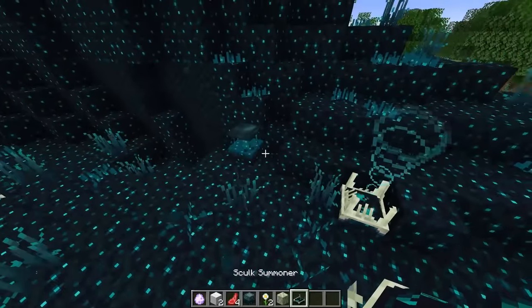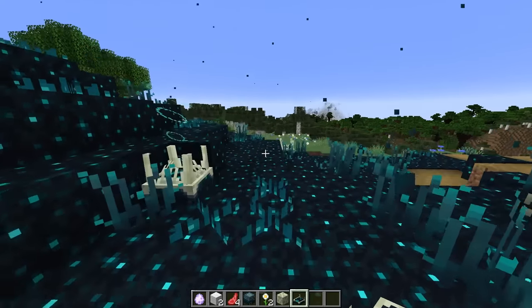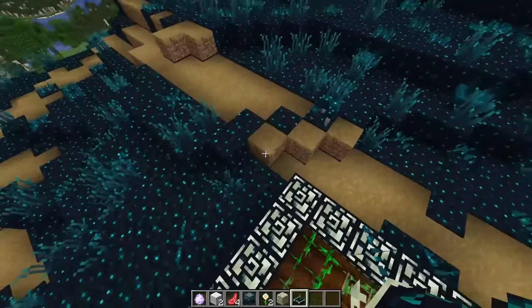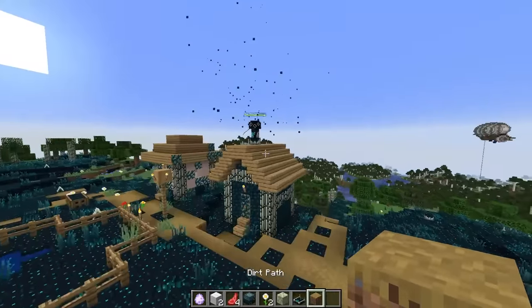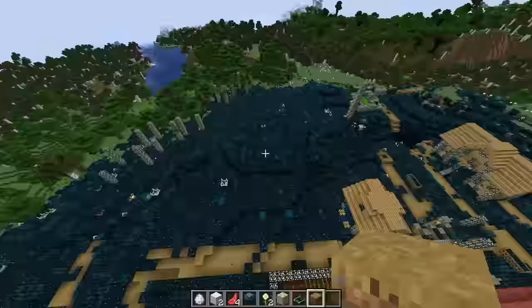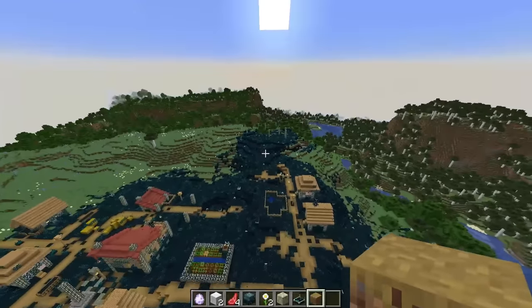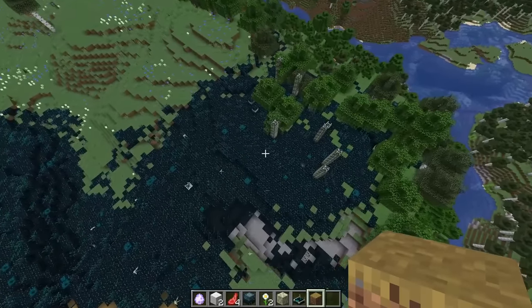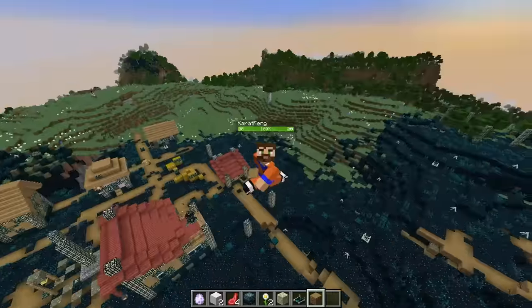There's a Skulk summoner — it's getting triggered but it's supposed to summon stuff, though for now it's not summoning anything. Some of the blocks are not corrupted, like the dirt path, the planks, the fences. But most of the natural blocks are. It went this way — there must have been more mobs. Let's see if we can infect something else.